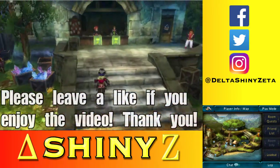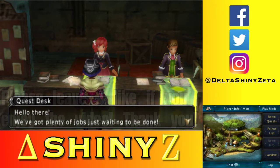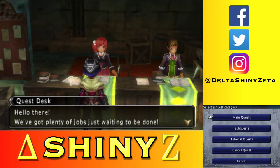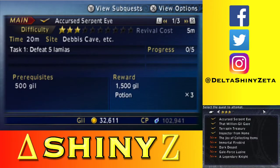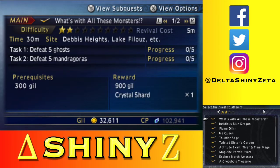Welcome back to more Final Fantasy Explorers, everybody. So last time we did even more quests. In between episodes, I actually encased both Rama and Shiva, so that's good. And I also crafted some better equipment, but I'm sure you knew that already. Usually all that menuing - too much menuing - I don't really like to show that on screen because it's just ridiculous.